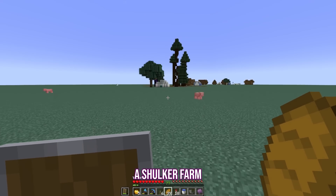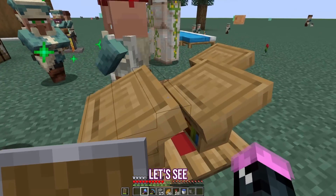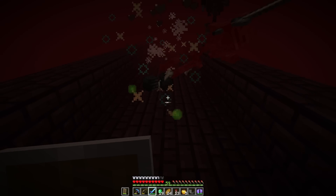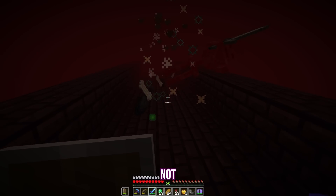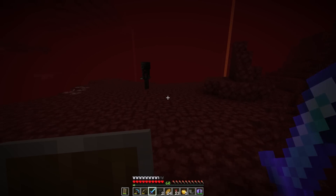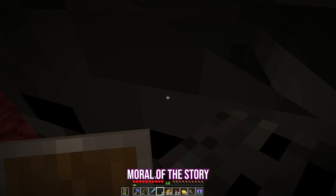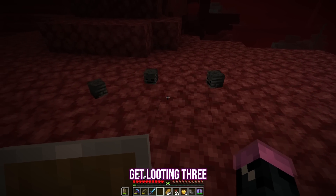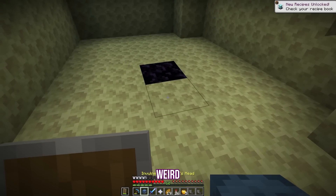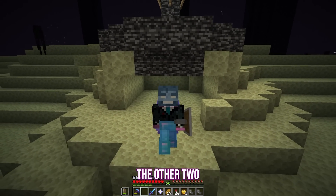I lack the materials to make a shulker farm right now, so I'm just going to work on getting that beacon since it should be faster. Get Looting 3 — moral of the story, it saves so much time. We make the Wither and we kill the Wither. Weird skull thing. With that I have slain two of the bosses, so let's go kill the other two.